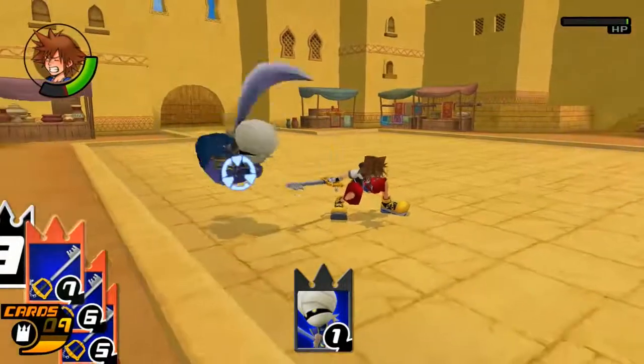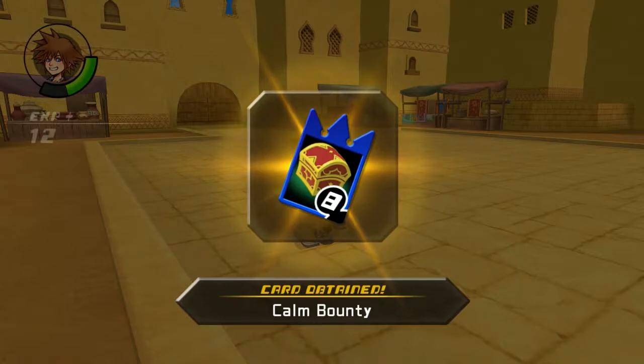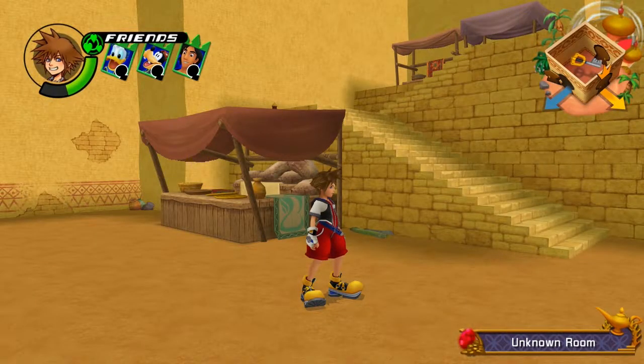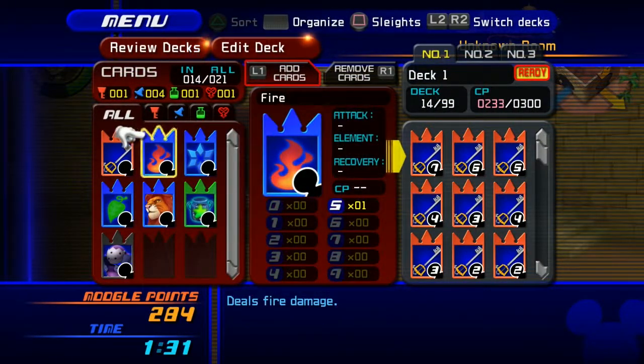Miss me! Miss me! Now you gotta kiss me! Got him. Alright, I'll take it. Card obtained — Calm Bounty. Alright, let's actually take a moment here. I need to really work on this deck. Because as of right this second, I'm doing terribly.